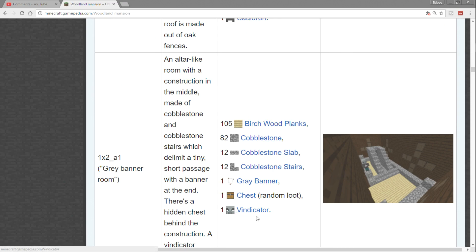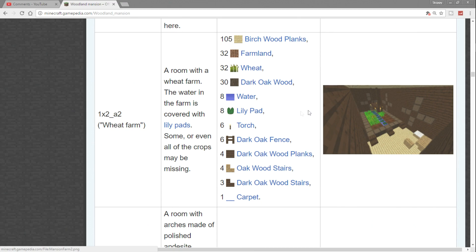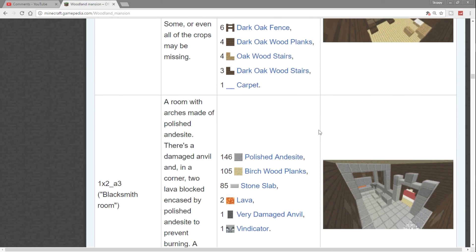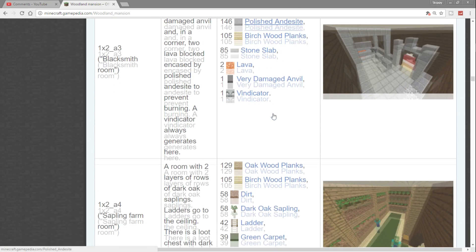This room here has a banner and a vindicator. I'm not going to go into vindicators just yet, but it's one of the new types of villagers we're getting. I'll do a dedicated video on all the new villagers tomorrow — there are four new different types. Keep in mind there are deadly things in this mansion and the vindicator is one to watch out for. Further down: wheat farm room — nice if you find one early — and a blacksmith room with a very damaged anvil.